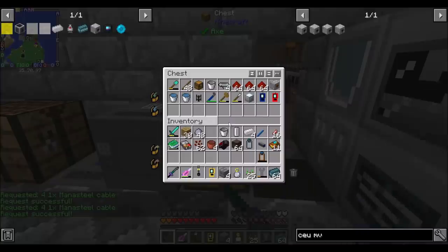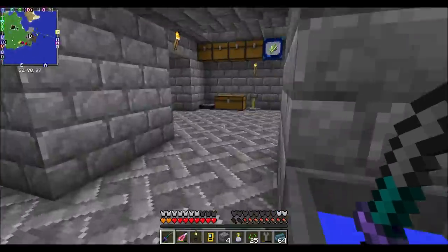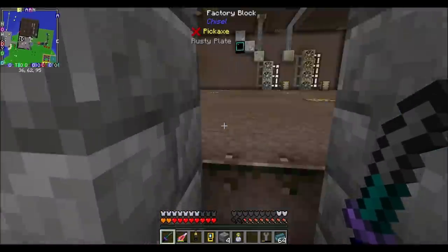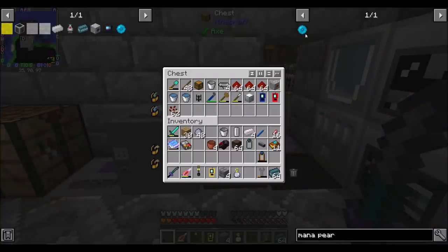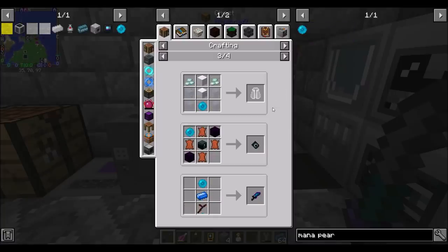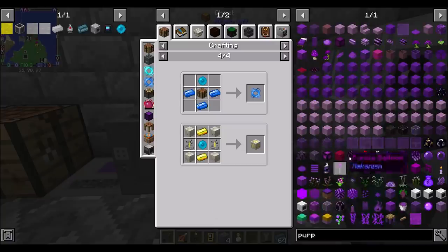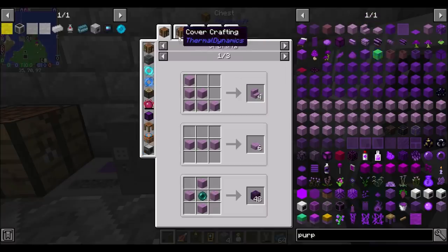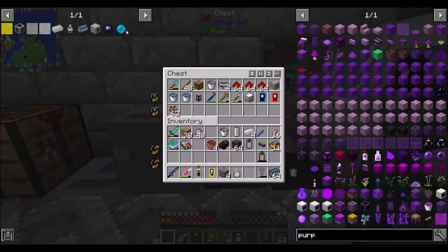I've got a ton of dusts lying around to process at some point. There's so much to do in this pack — that's what I love about it. I needed mana pearls for something important: the alchemy catalyst, to make purple blocks, and then the ender bookshelf. I remember now.